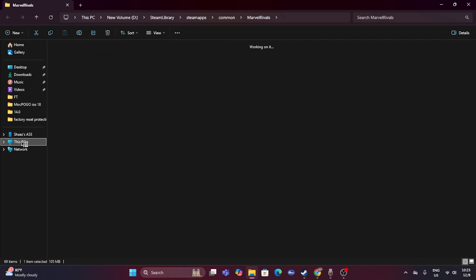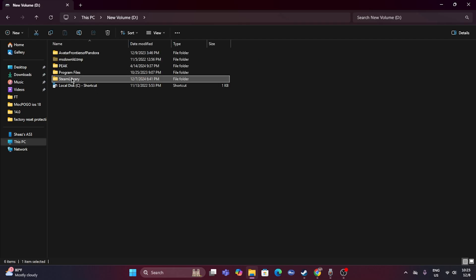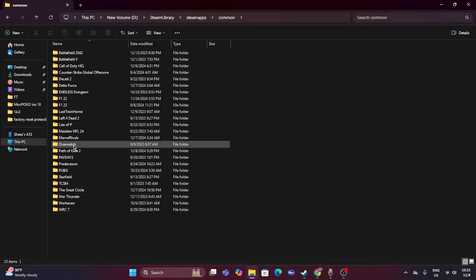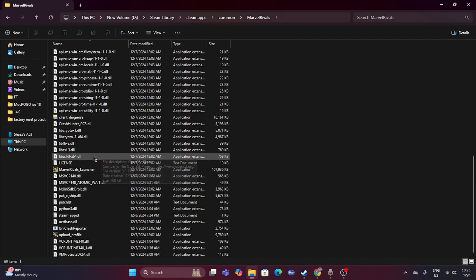If you know where the game is installed, you can navigate there directly. In my case it's installed on D drive, though it usually installs on C. Go to the Steam library folder, then steamapps, then common, navigate to Marvel Rivals, scroll down to find the .exe application, and launch it from there.